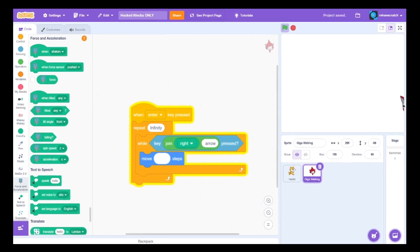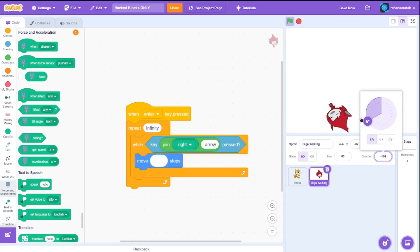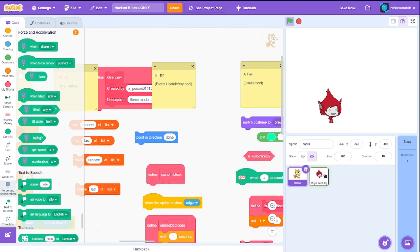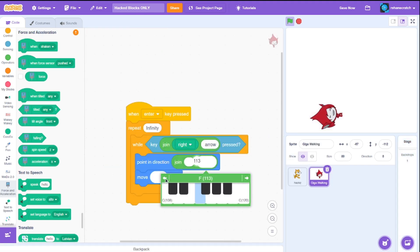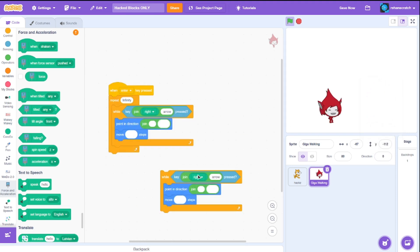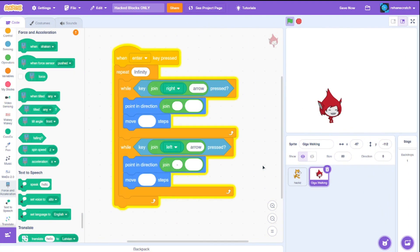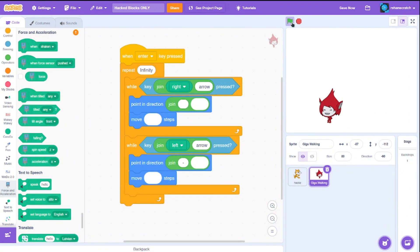We can move Giga but only to the right — the move block only works in the direction we're pointing. So we need to change direction. There's a point in direction block, and we can use our join block to plug in 90 degrees. Let's duplicate the whole thing for left: point in direction negative 90, move 10 steps. Testing it — yes it works! Both left and right movement work. That's awesome.